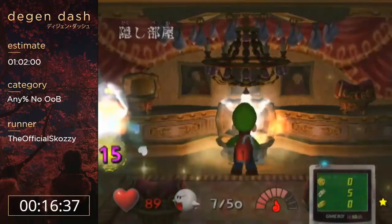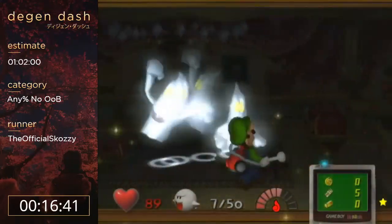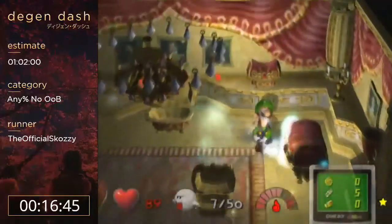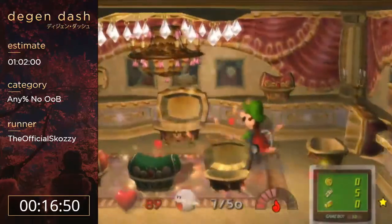In this room you have a bunch of guys hiding in chests with ice over their hearts, so you have to burn them before you can do damage. You can do that cool setup where you get the quad hit - saves a good few seconds.